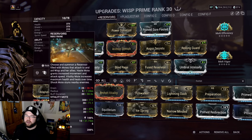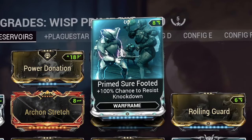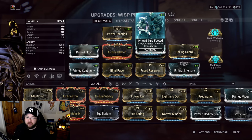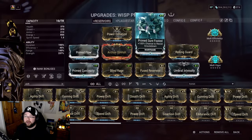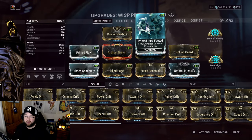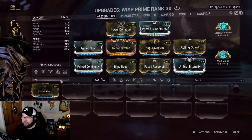Keep in mind that enemy gunfire can break motes, so try placing them in elevated areas where enemies can't reach but players can - jump up, grab the buff, jump back down. As for the rest of the build: Prime Sure Footed resists knockdown, which is nice. You don't need it, but it's a great quality of life mod. Alternatively, Power Drift gives more strength and a 30% knockdown resistance.